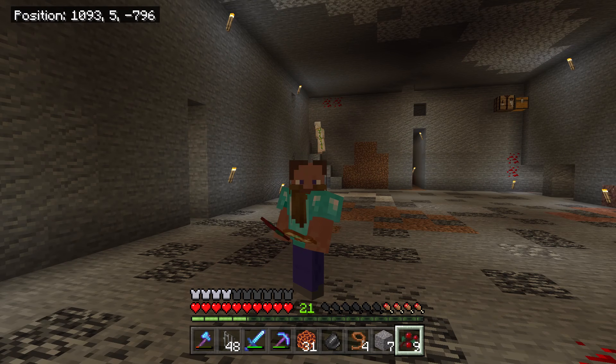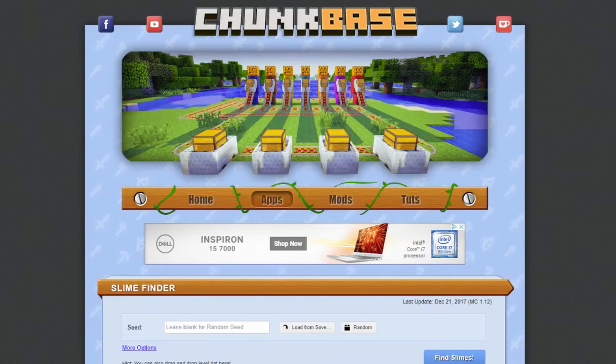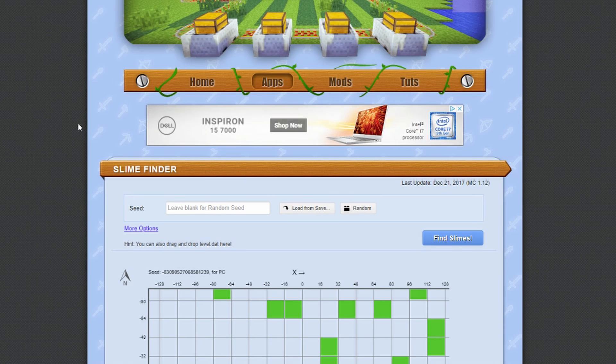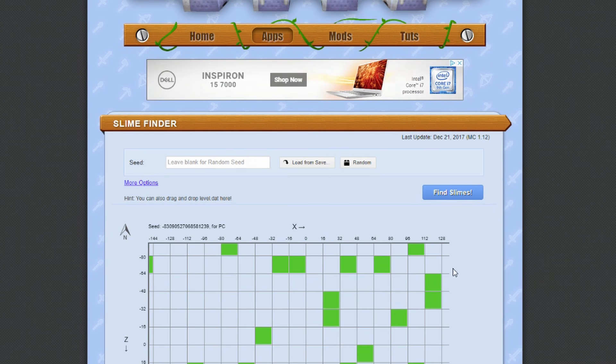The best way to find slime chunks without a doubt is definitely the website Chunk Base. I'm going to show you exactly how I found these — I've already dug them out. So you go on the website Chunk Base. This tool is really, really good and so useful — it just speeds the process up. As regards to mob spawners and stuff like that, it's not that good on Bedrock. However, for what we need — slime chunks — it actually works really well.